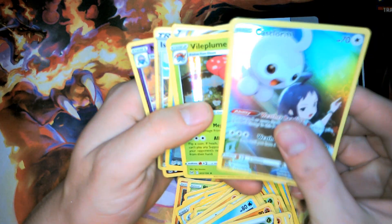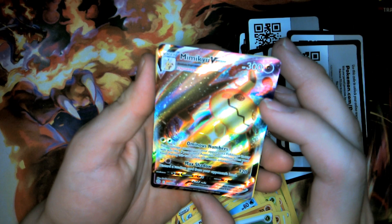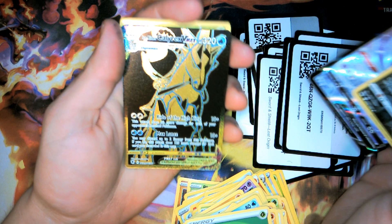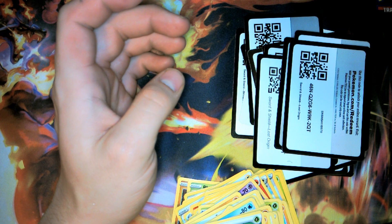Let's go over our pulls real quick: Castform from the trainer gallery, the gold V-Star Zoroark, and in Brilliant Stars we got Mimikyu V-Max. Over here we got the ultra trainer gallery Galarian Articuno V, and we pulled the Calyrex Ice Rider V-Max. If you enjoyed the video, please like and subscribe — I have more content coming and I'll catch you guys later!